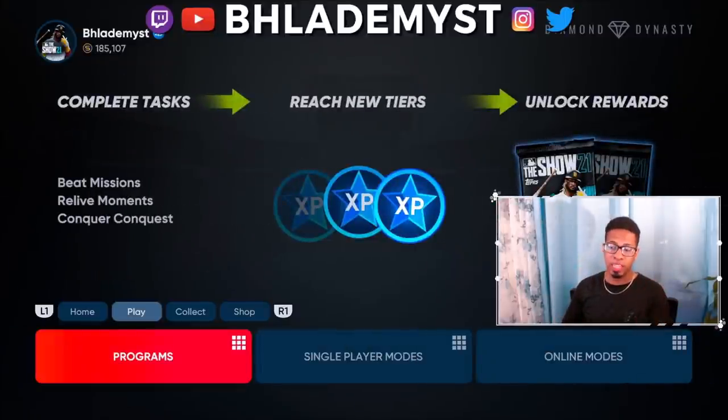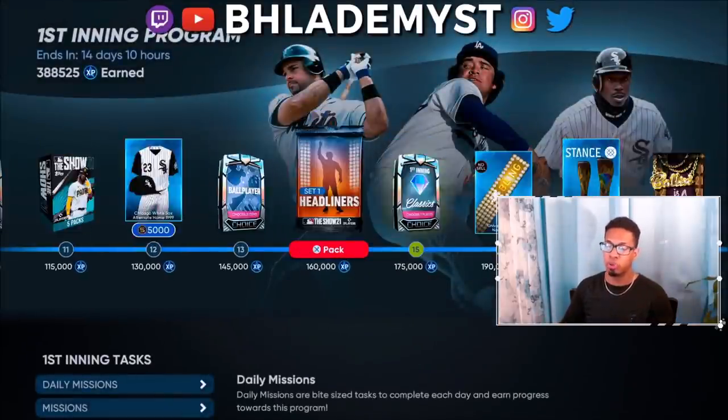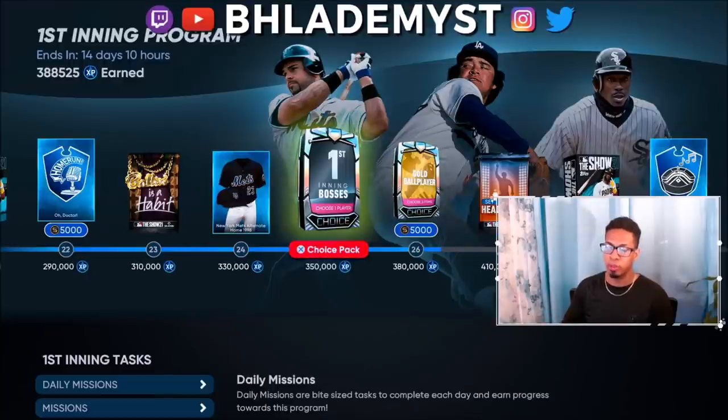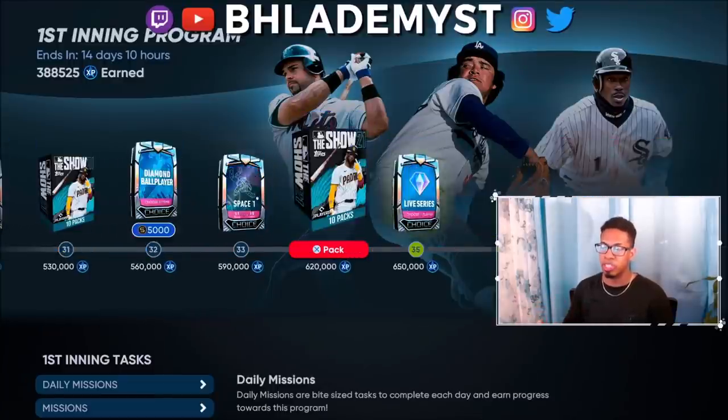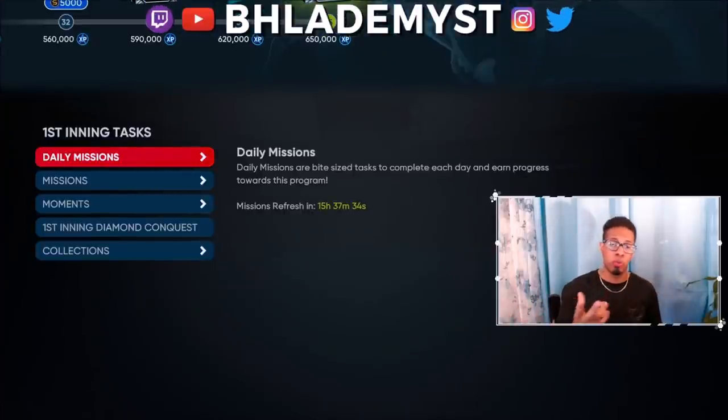I completed the first inning program up to the boss choices, which is basically the completion of it — everything else is extra. If you're looking for the fastest way to complete the first inning program, this video covers that too, so you're getting a two-for-one special.